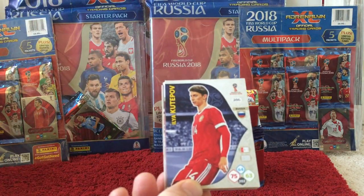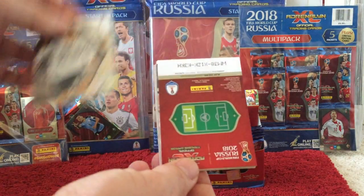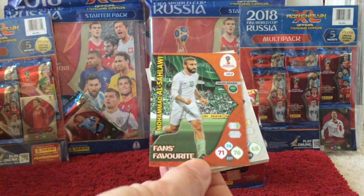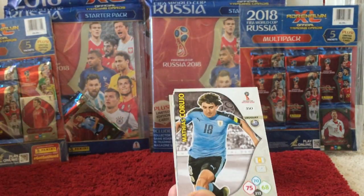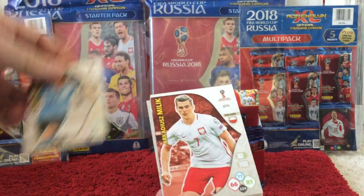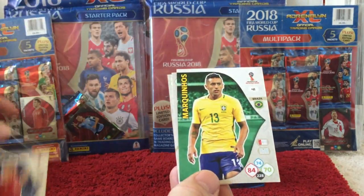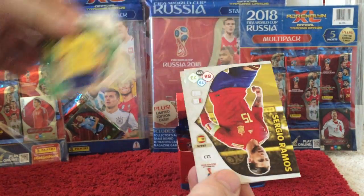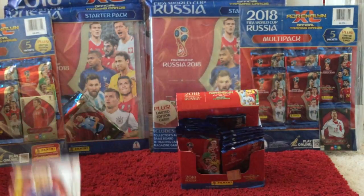Then we have Kutupov, Chan, and the insert card is a Fans Favourite for Al Shalabi. Then we have Kurojo, Milik, Golovin, Marquinhos, Sergio Ramos, and a Griezmann — a couple of the big name players there.